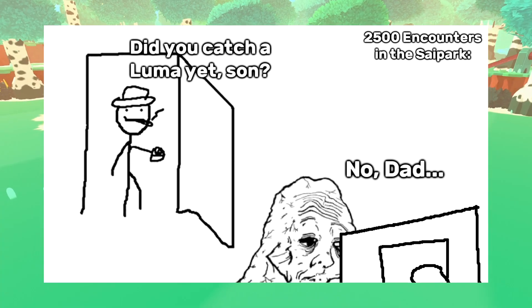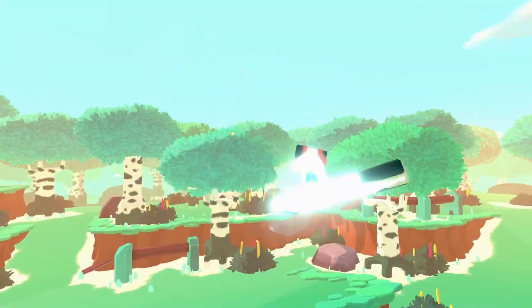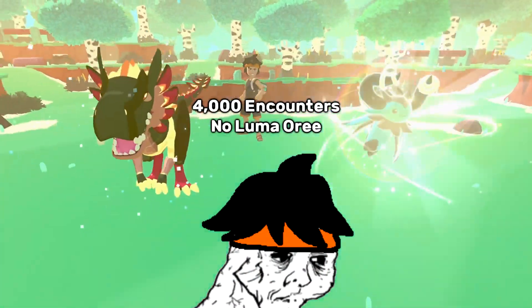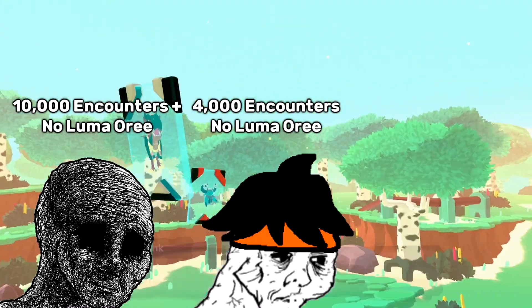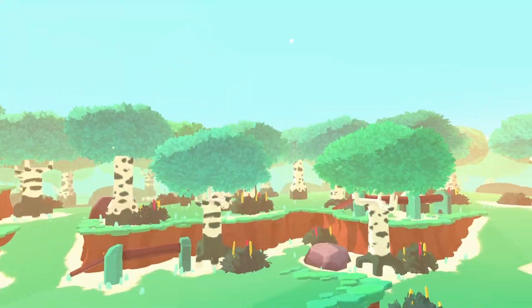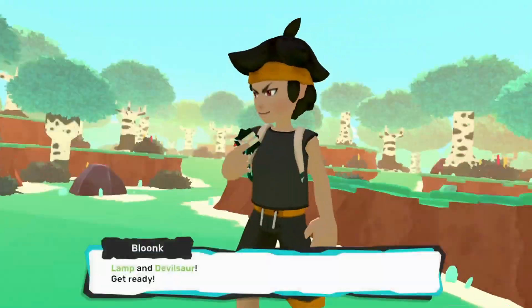2,500 encounters and no luma? That's fine — that only took you 14 hours. What's 14 more? I did about 4,000 encounters during the luma Ori week a few weeks back and I didn't get one. I also know of tamers that have spent a lot more time than I did and never got one, and tamers who got one in less than 300 encounters. It's just RNG! I would just advise against falling into the sunk cost fallacy and wasting too much time expecting to get a luma.